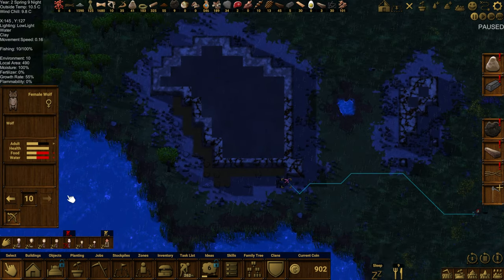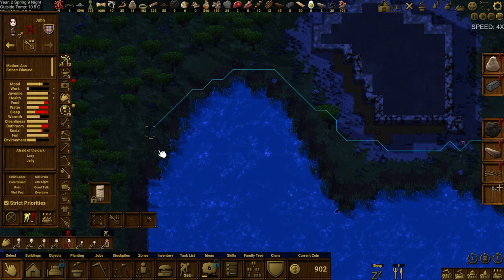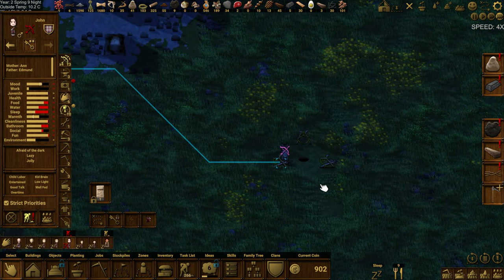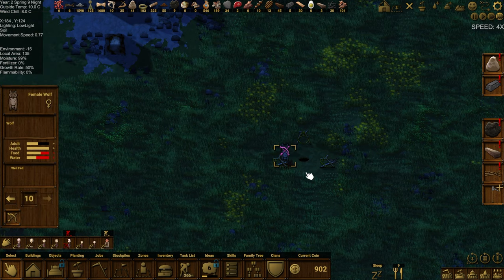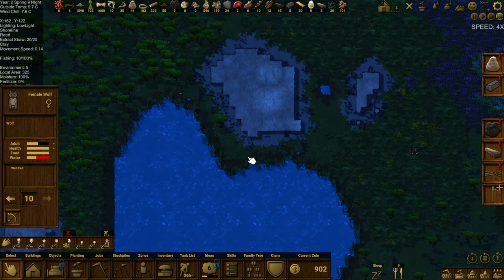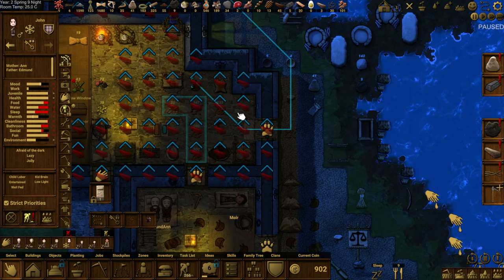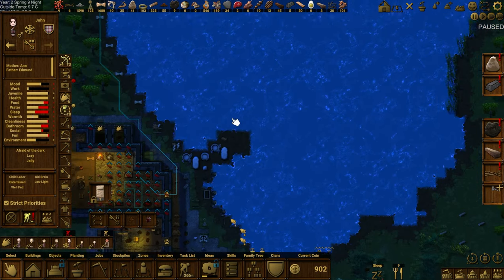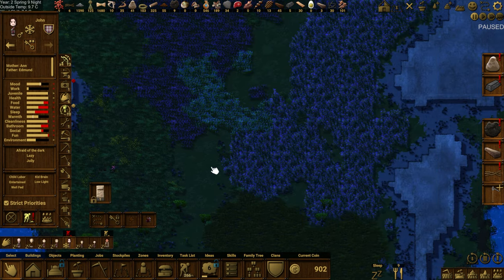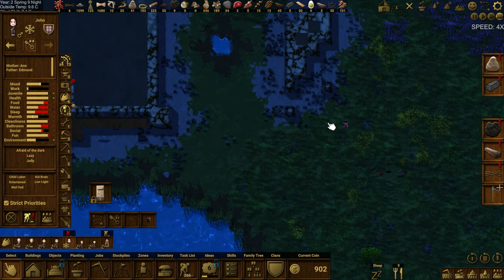Take this top priority hunt. We'll tell you to stop and restart — you should read. Nope, that's a high priority too. You little bugger — he's going after our kill! The jerk. Wait, why are you not hunting, dude? What are you going to do? Going to go change? No, that's not okay — you're supposed to be strict priority hunting. That's ideal — no, the wolf that's running around town, that'd be lovely.